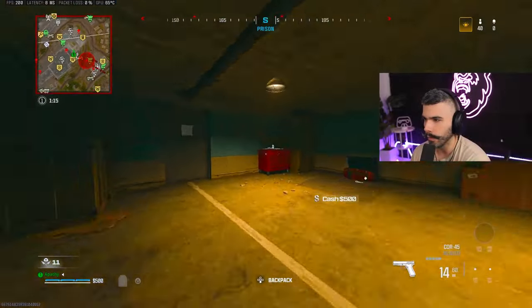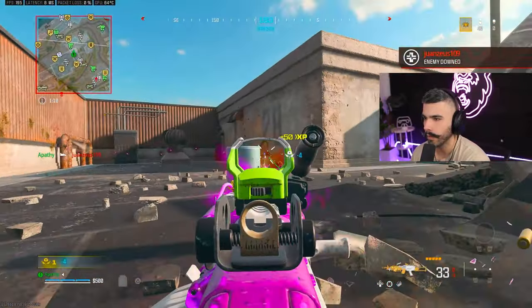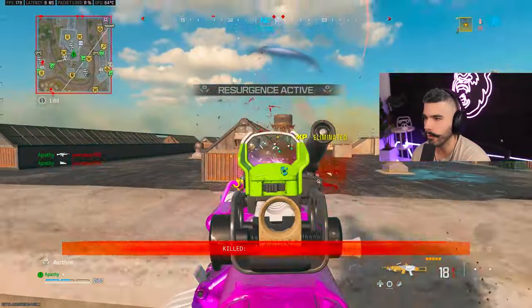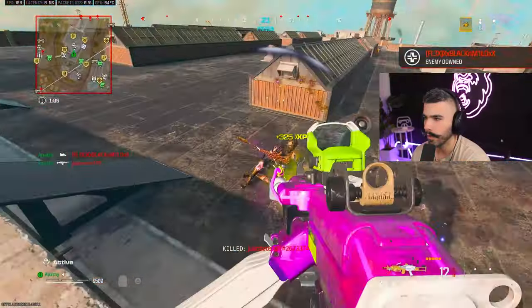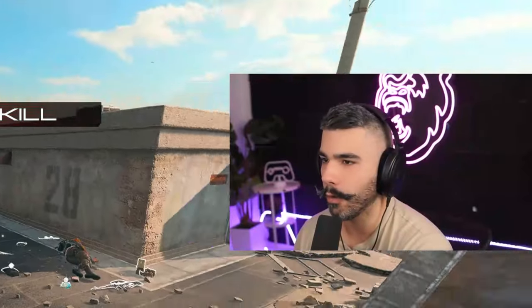A guy got in front of me but I don't have a gun - and now I do. We're gonna eviscerate this guy. Bang, drop shot, smoke them, hack - two kills! We got another guy landing. I just wrecked those two guys, let's go baby! Now we're back in business.